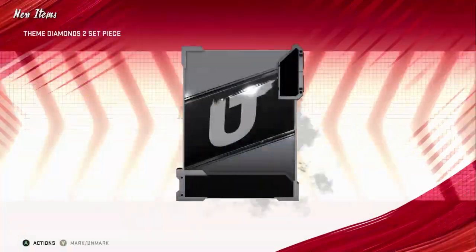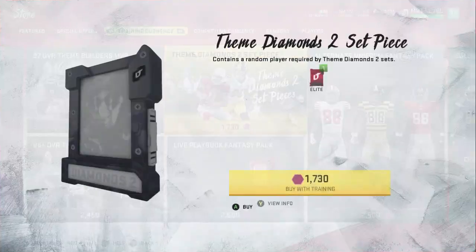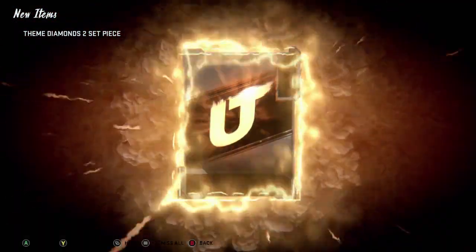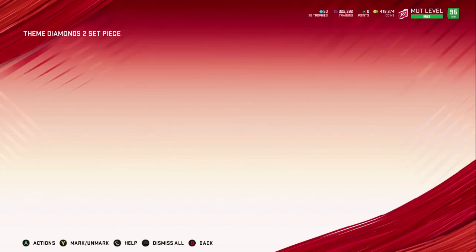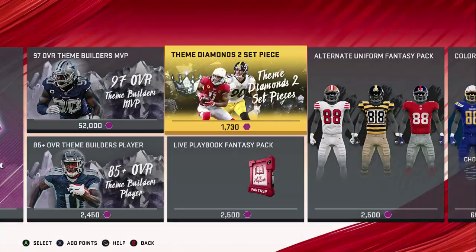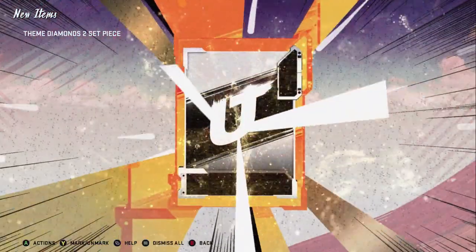You just want the lower overalls. You want these lower overalls, so you just keep opening these until you get that. You can get these higher overalls too — I got 2x 91s already — but here's what you have to do with those higher overalls. I'll show y'all after this pack right here.